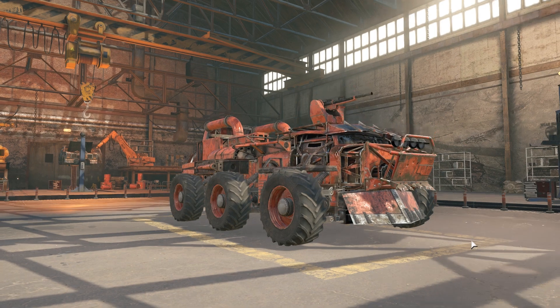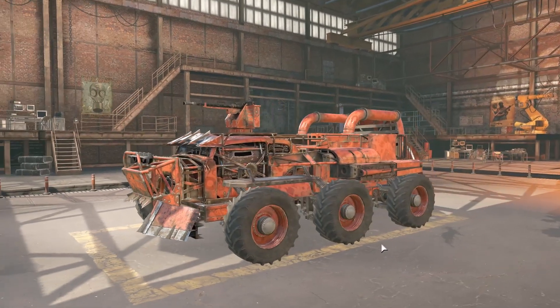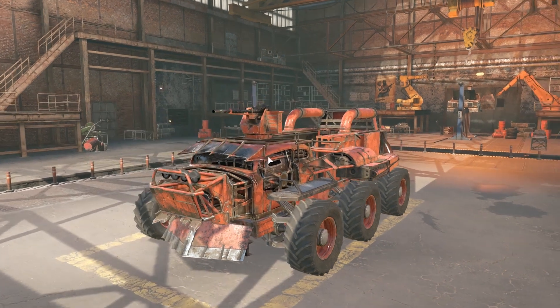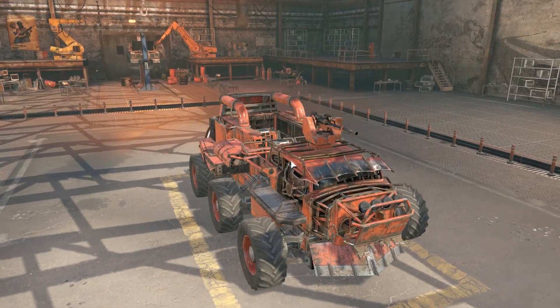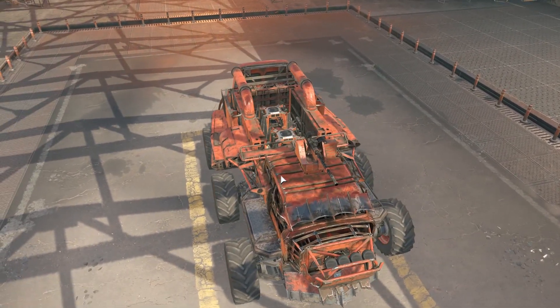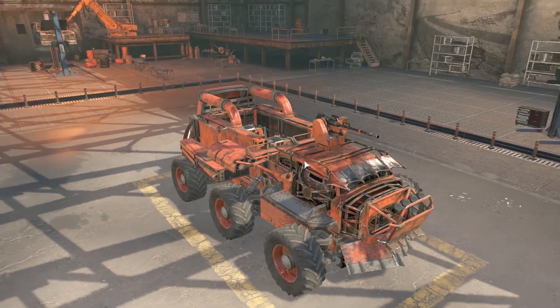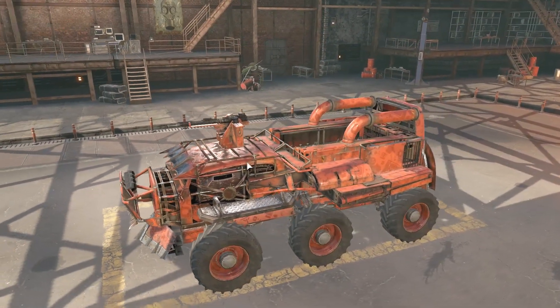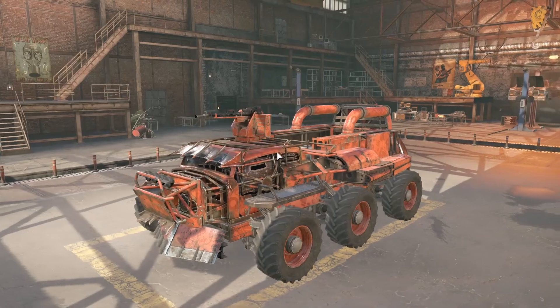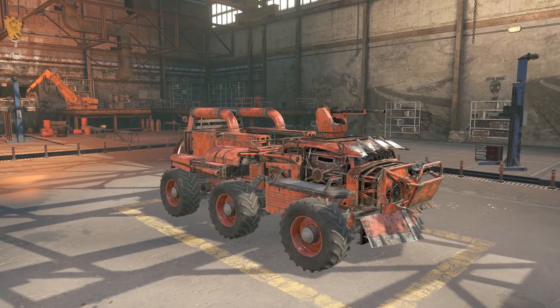Hello to all Crossout fans out there. It's another day in Crossout with another build. This one is equipped with a vector machine gun right on top of the cabin, and with the surprise part right behind it — two falcon drones. Believe me, they can punish the enemy team very easily. So enough talking, let's see how it goes in the battlefield.